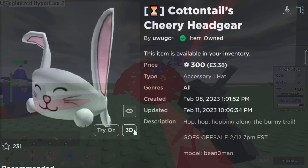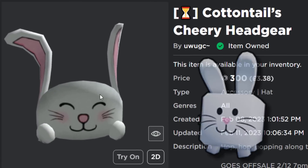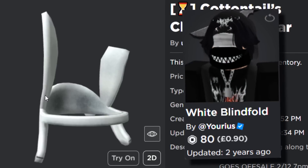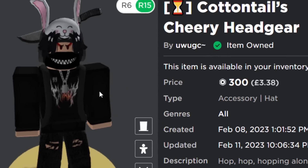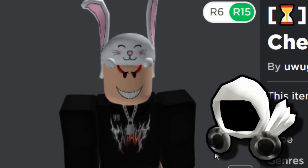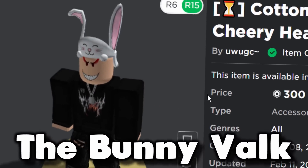The first one is the Cotton Tails Cheery Head Gear. Now this looks pretty weird — at first glance it kind of looks like a rabbit blindfold or something. Well, it's actually a hat accessory, kind of like a helmet. It's a rabbit valk — a valkyrie helm in the form of a bunny rabbit.